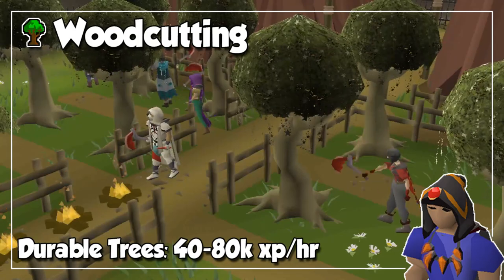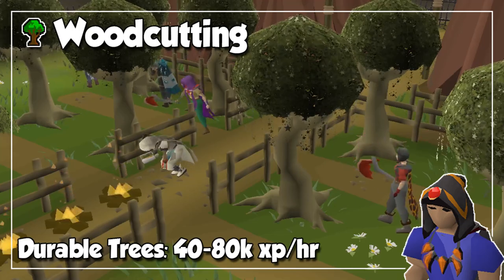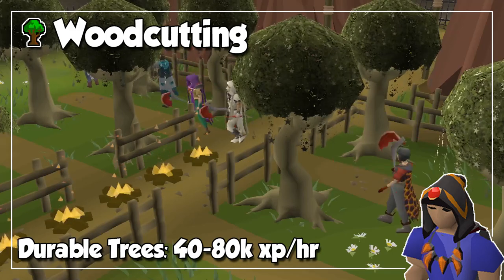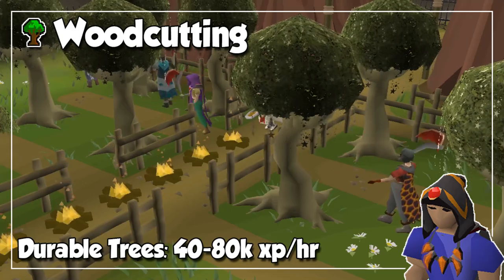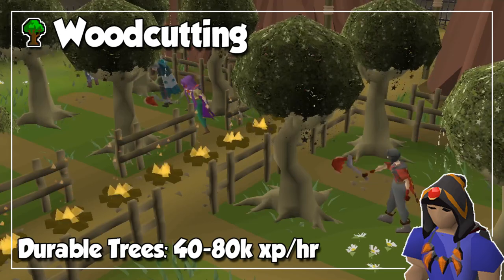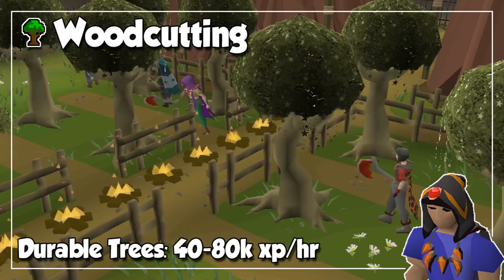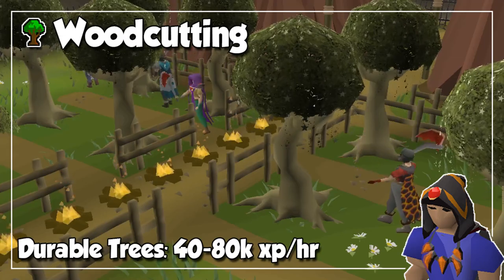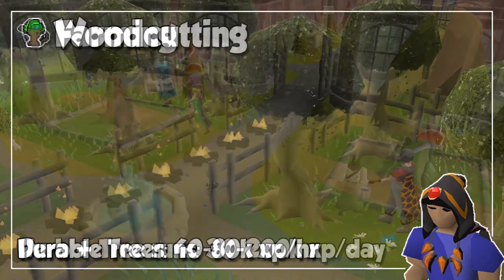Opposite to firemaking, we have woodcutting, and this time around we can chop any type of tree after regular ones in order to get AFK experience. Obviously, the higher the type of tree, the longer you will have to wait to chop logs and then deplete the tree. In my personal opinion, the most AFK option would be Redwood Logs at level 90, which also provide the best chance per action at getting the pet, but if you are looking for a little more experience with slightly more actions per minute, you can cut teak trees in Prifddinas to also get a ton of crystal shards. In terms of low and mid levels, willows are also a great option and you can either drop them or bank them for later use.